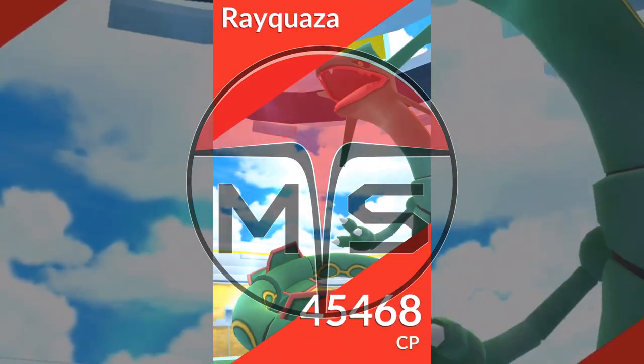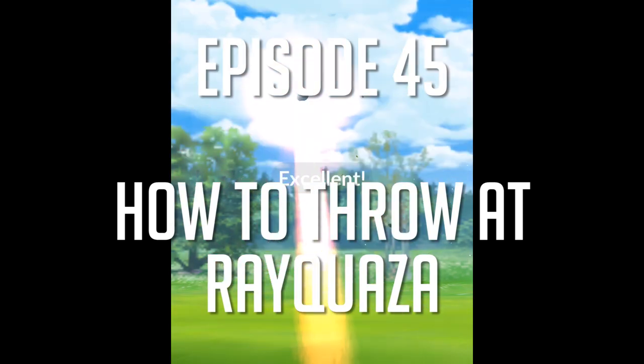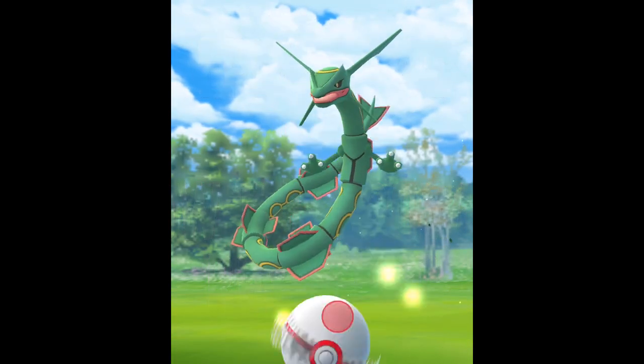Here we go, check it. It's your boy Meg Sisko and we're going to teach you how to throw at Rayquaza, the little green long thing.